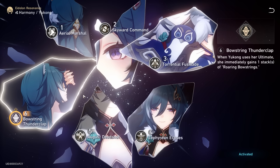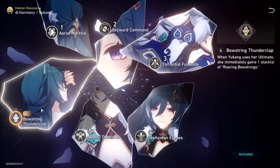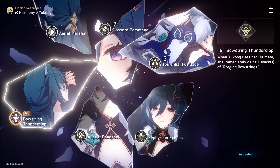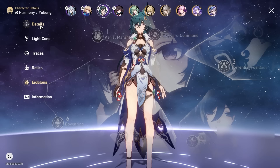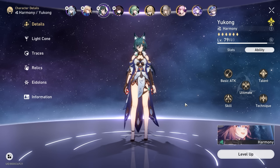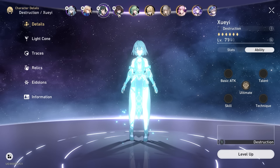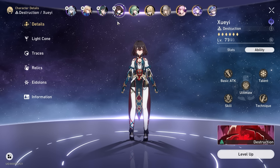If you have Yu Kong at E5, pick her up to E6. She hasn't appeared on a rerun banner for 11 cycles — likely because of how strong she is at E6. When you use your ultimate, you immediately get one stack of Roaring Bowstring, which allows you to control exactly when your DPS gets the buff. Just before your DPS moves, press the ultimate on Yu Kong — so not only does Yu Kong get the buff, your next DPS moving thereafter gets it too. E6 is probably a must for imaginary teams.